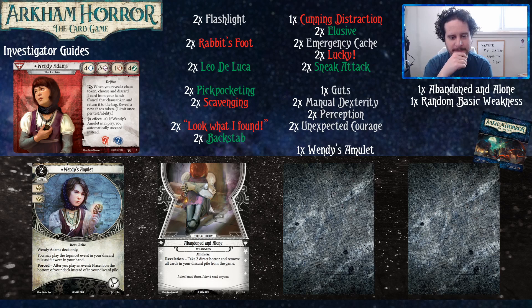Here are her unique cards. Abandoned and Alone — depending on which cards you play with, it can be rough, but for the most part it's just two direct horror. Wendy's Amulet lets you get extra value out of set-aside cards. There are two kind of Wendy builds: one where Wendy's Amulet really shines with the discard pile, and one where it punishes you. The amulet gives you extra uses out of cards like Backstab, Elusive, Lucky, and Sneak Attack. There's also a cool trick where you discard Lucky to redraw a chaos token, fail by one, then play Lucky — that's a nice combo.